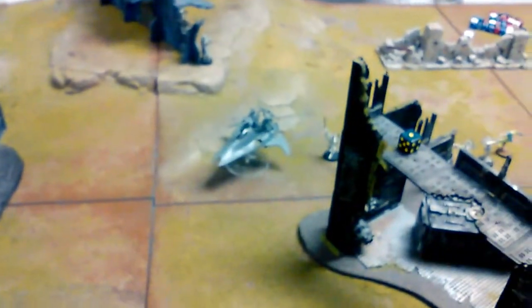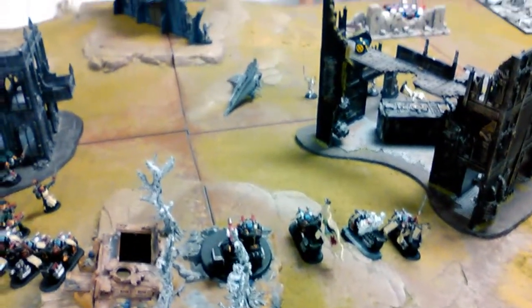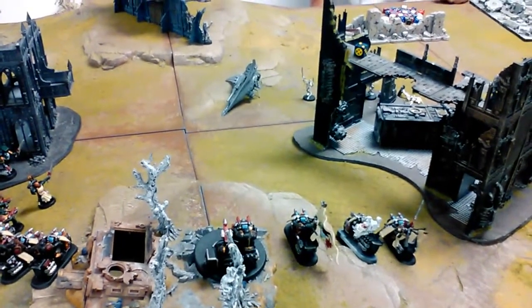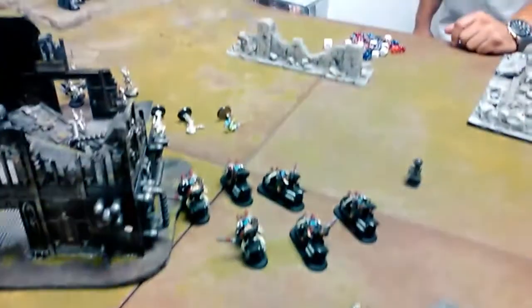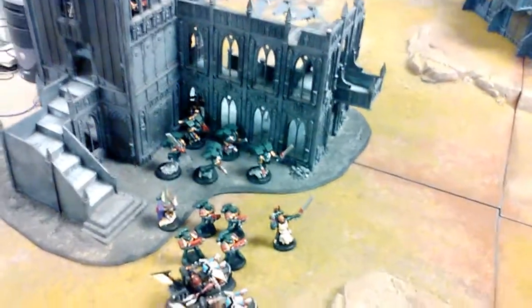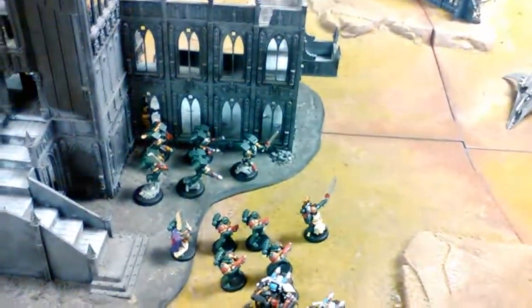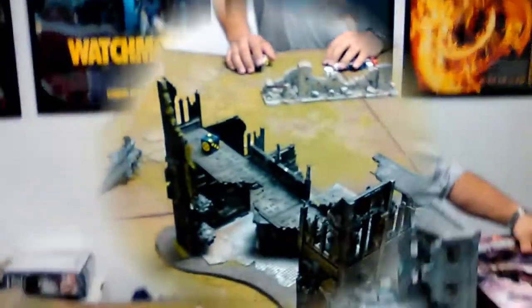We started turn two. My Raven Wing came on the board, my knights came up. The Command Squad knights shot their plasma at the Void Weaver and took it out. Samael used his heavy bolter to shoot three guys over there — the rest were out of range. The assault squad, since they'd been enfeebled, moved over to get some cover. My tactical squad moved out and shot but missed everything.